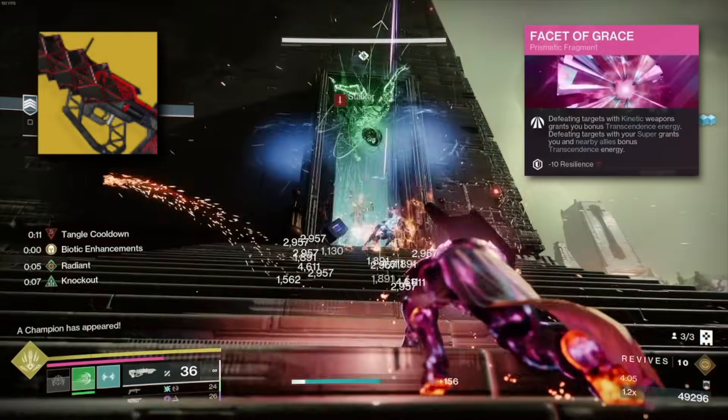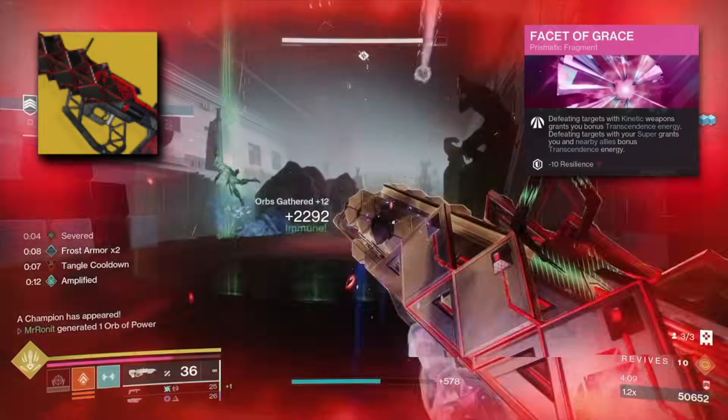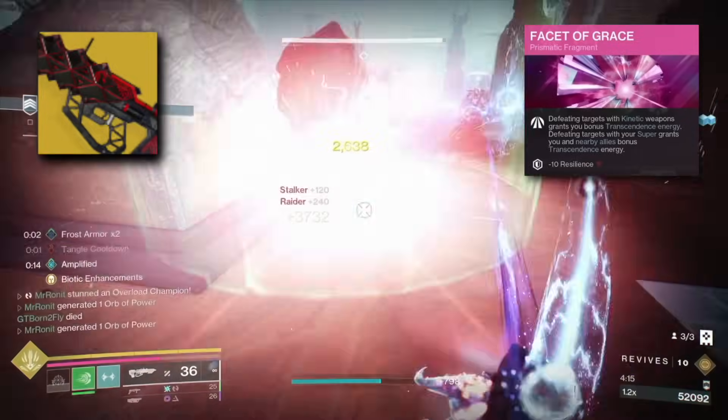We make this even better with Facet of Grace, which gives us bonus Transcendence Energy when we defeat targets with our Kinetic Weapons. Facet of Grace also makes our Super kills grant bonus Transcendence Energy.